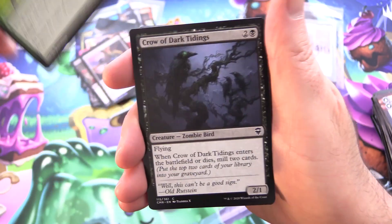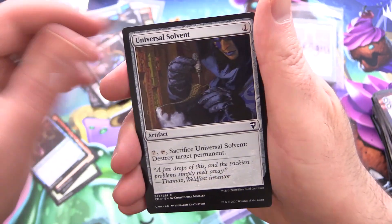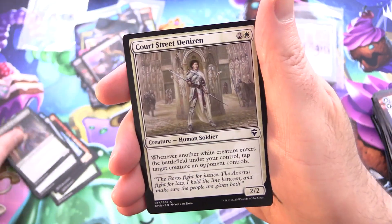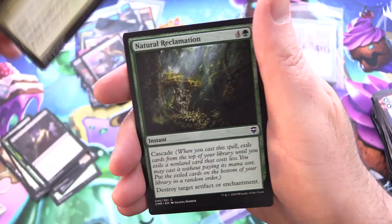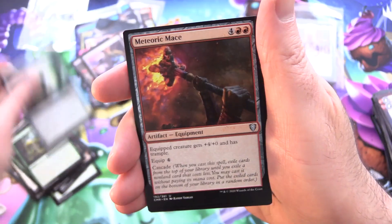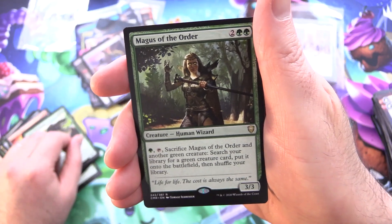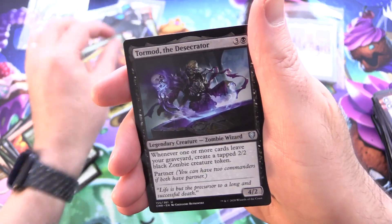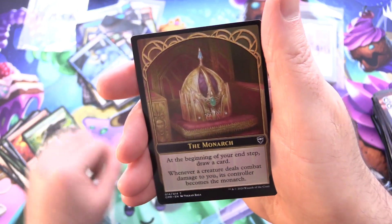Final pack: we have Soul's Might, Crow of Dark Tidings, Rummaging Goblin, Deranged Assistant, Universal Solvent, Boarding Party, Marble Diamond, Thorn of the Black Rose, Court Street Denizen, Fertilid, Murder, Rupture Spire, Natural Reclamation, Codet Shredder for the uncommons, Meteoric Mace, Scaled Behemoth, and Magus of the Order. That is not going to cut it, I'm afraid. Jury Master of the Review, Tormod the Desecrator, Foil Omen Speaker. And you are the Monarch today, PLMCM — may you have a long reign indeed.